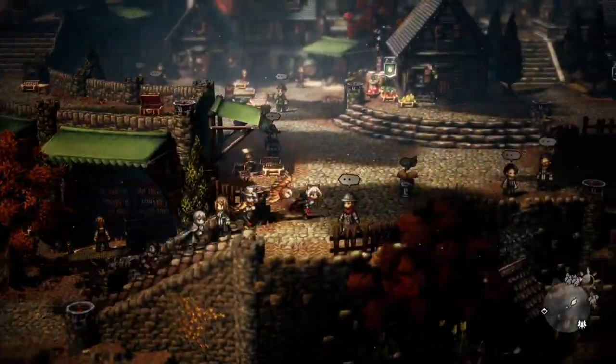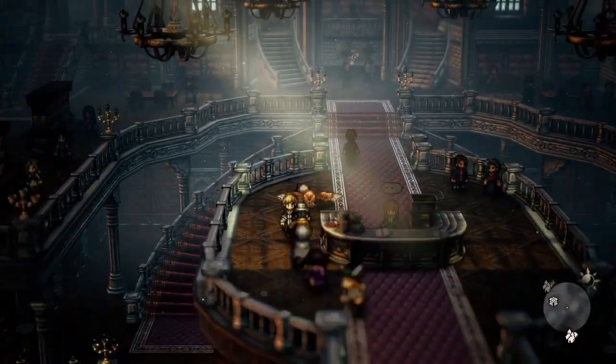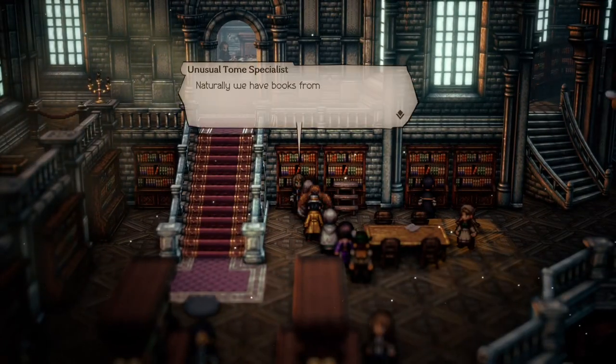After you got them, go to the Library in Mount Wise and give them to the Tome Specialist. She will give you 6500 leaves, a Librarian's Amulet, and a Refreshing Gem for your travel.